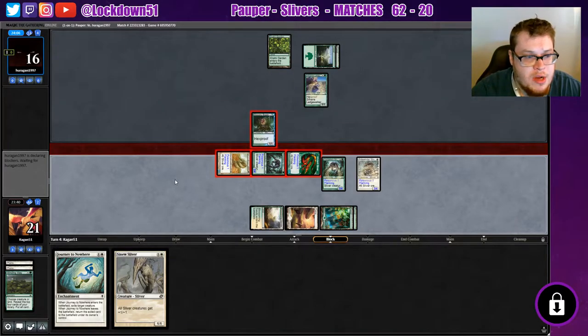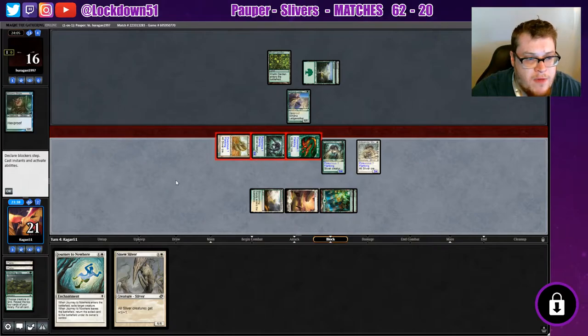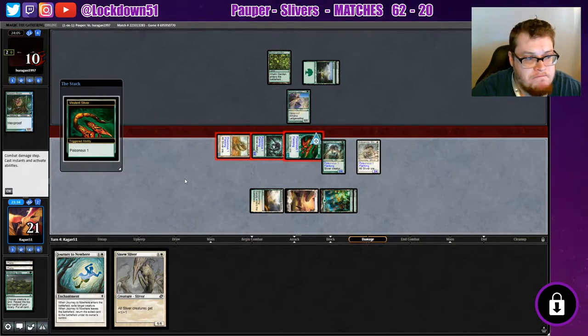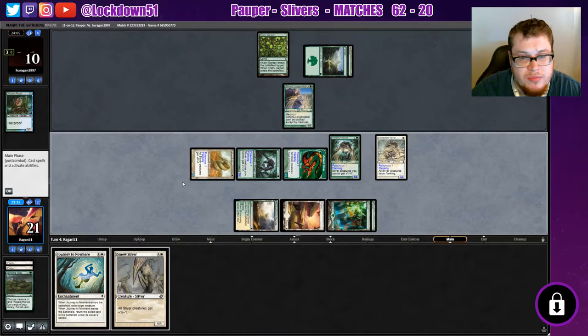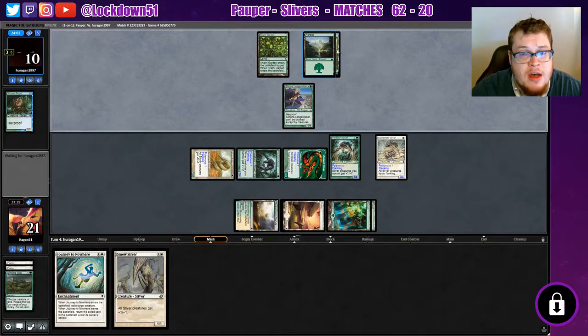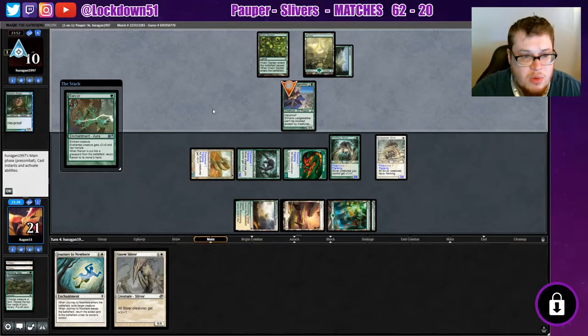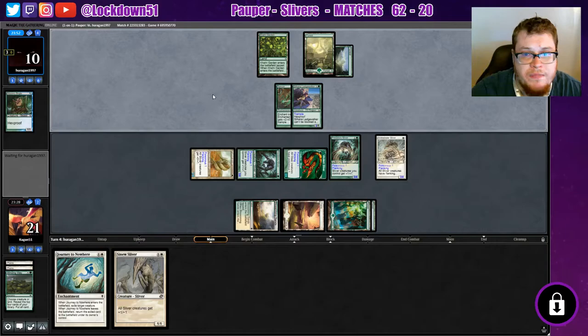Just like Monday's matchup against Tron, you just want to be fast, you just want to outpace them. It's hard — they're just as fast as we are sometimes. They might be a little mana screwed too. They just kept a hand with a Slippery Bogle and a bunch of green mana and still need a Plains, but they do get a Rancor. It's not really going to help them.